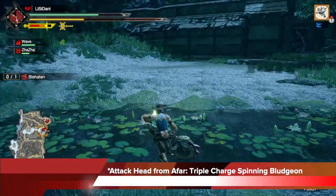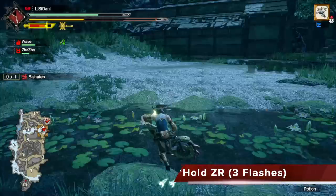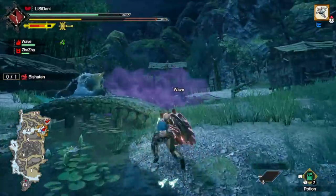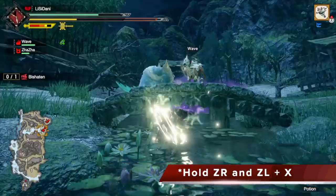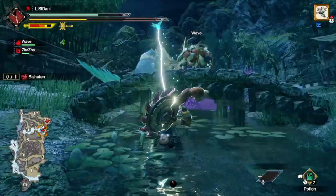First method: you want to attack the head from afar with a triple charge spinning bludgeon. To begin, you must hold CR and try to get 3 flashes — each flash equates to a charge. As you charge, you can actually move around, so it's high mobility. As you're moving while charging up from a distance, make sure to get your line of sight lined up with the monster's head. Once it's lined up, hold CR and CR plus X — hold all 3 buttons together.